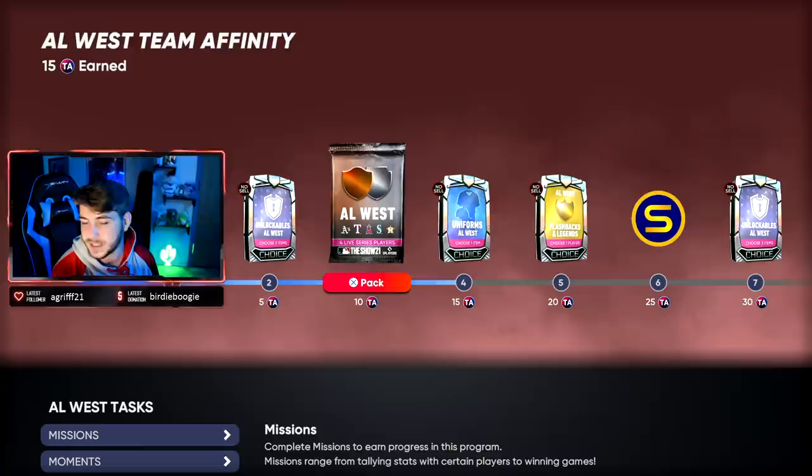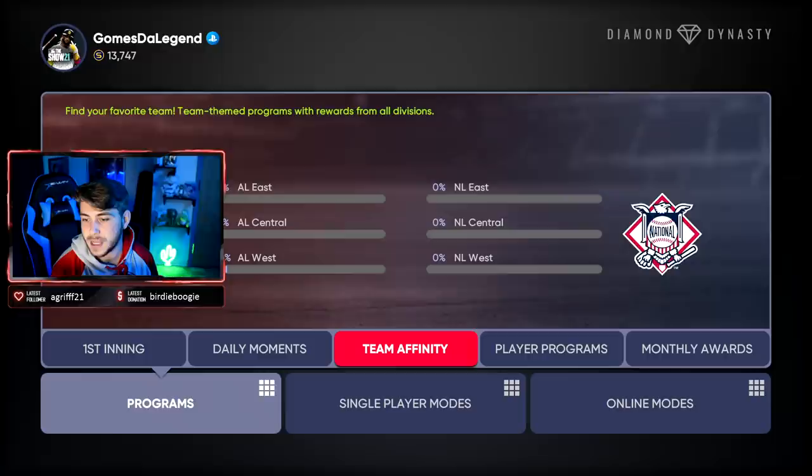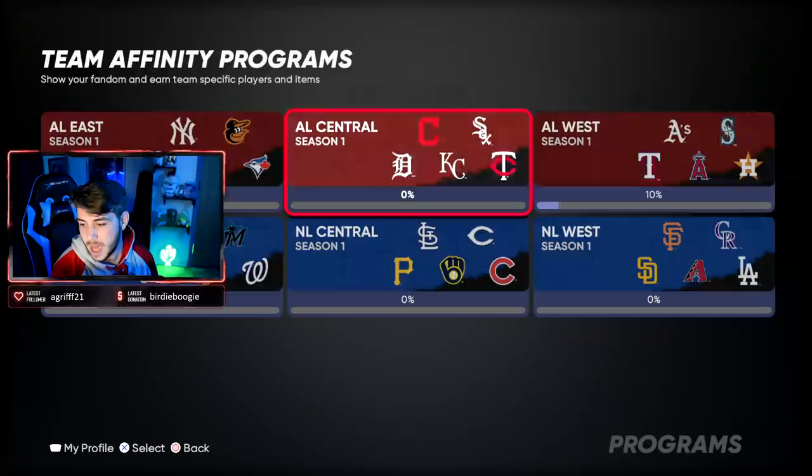Showdown is definitely the quickest. I would have rather done it than the moments, but I wanted to see how painful and unfun they would be. That kind of pushed me in the right direction to say: when you do this for the rest of the divisions, maybe don't even look Showdown's way.